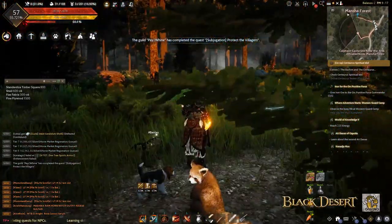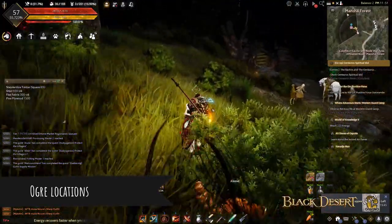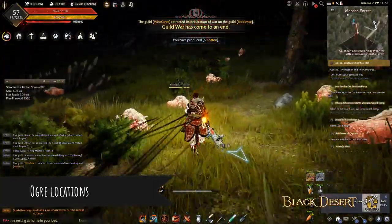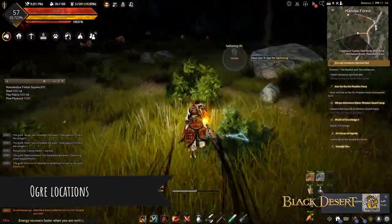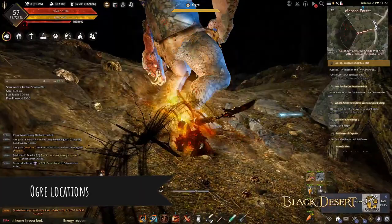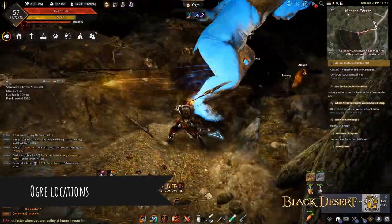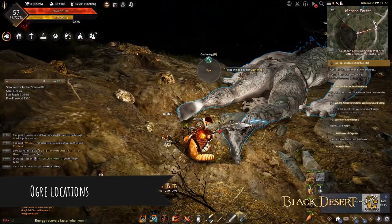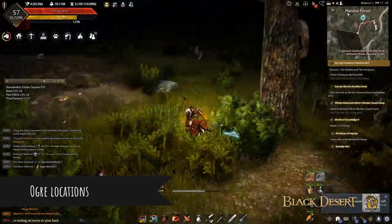I'll show you the route and how you can kill all of them. For the Ogre route, when you are in front of the cabin where the node NPC is and you go to the area where you can find the Young Red Boar, the first location is right there at the excavation site.